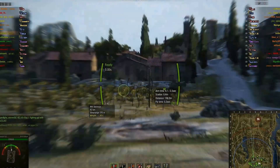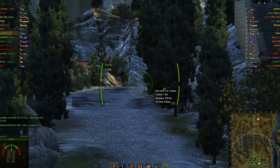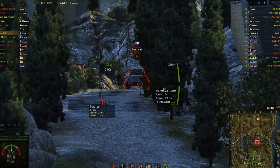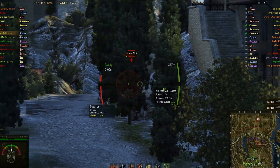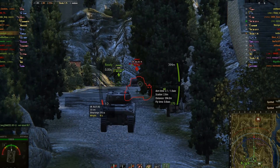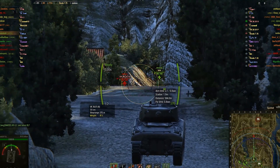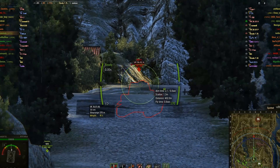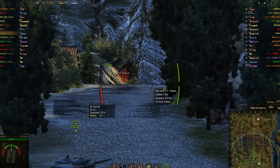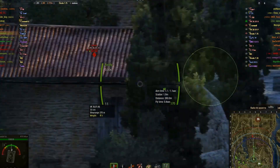As for the turret, the stock turret and the upgraded turret have basically the same view range. The only difference is the turret armor. The stock has 25mm in the front and 12mm for the sides and the back. The upgraded has 76 in the front, 31 for the sides, and 27 for the back. The view range is about 370.